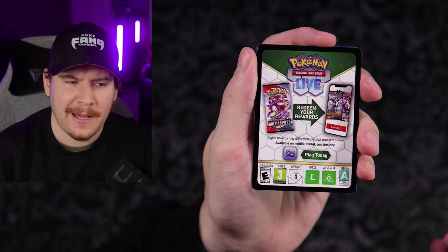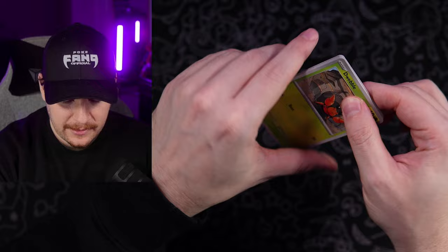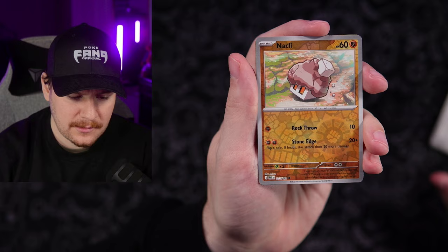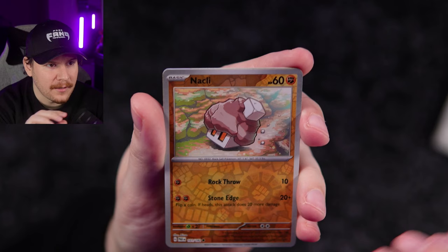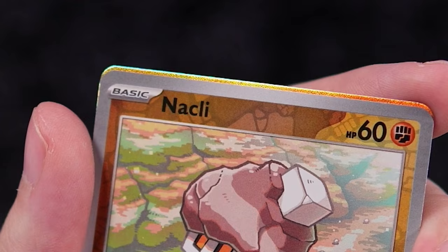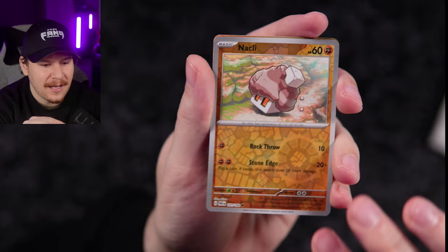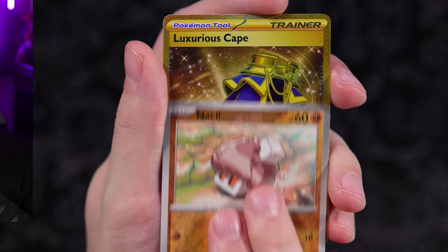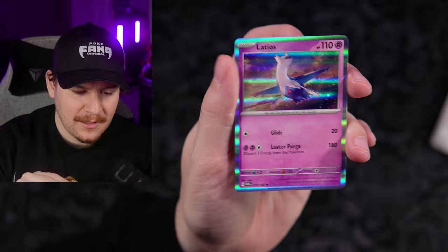Code card going out to the Fang Gang. Last pack — Darkness energy. Dwebble, Horsey, Joltik, Loudred, Tatsugiri, Vanilluxe, Defiance Vest, Knackliss. I see something — that looks like gold! Is that gold or just a regular holo edge? Luxurious Cape, gold! Not the best gold pull, but it is a gold pull regardless.